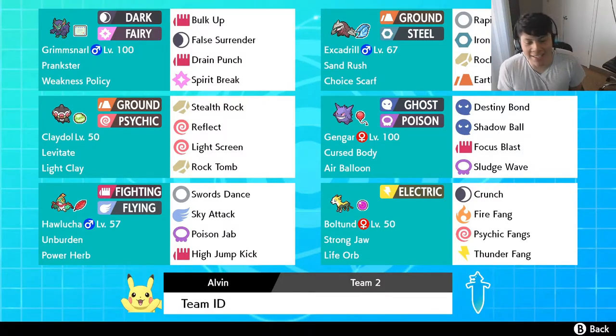It is your boy DaddyMac and welcome back to a brand new Pokemon Sword and Shield Team Builder. This time around we are going to be building around Grimmsnarl — Dynamax Grimmsnarl.